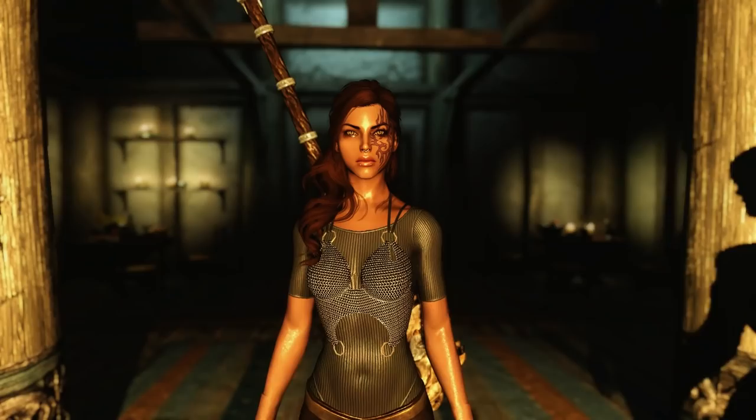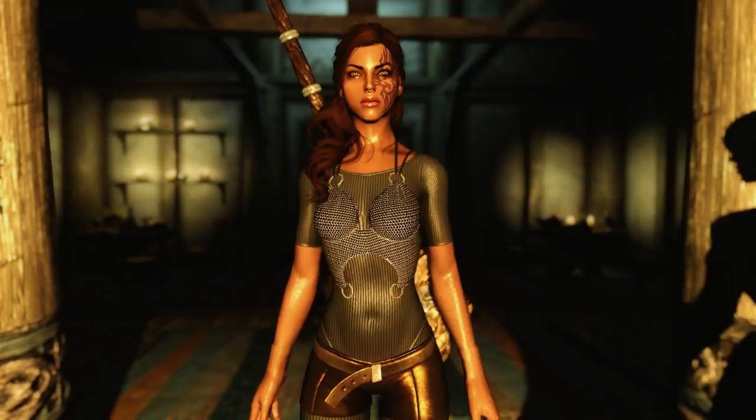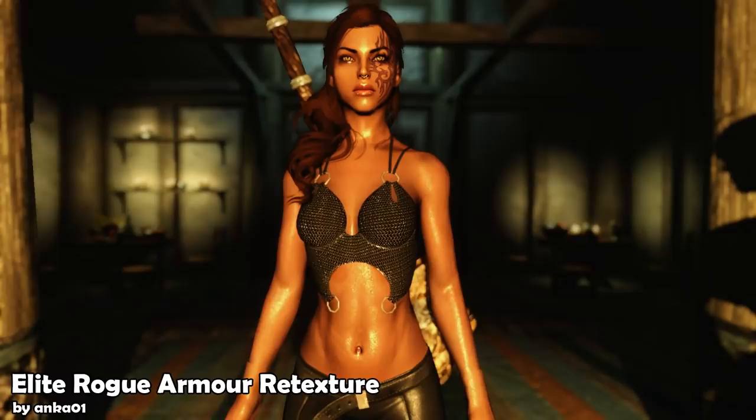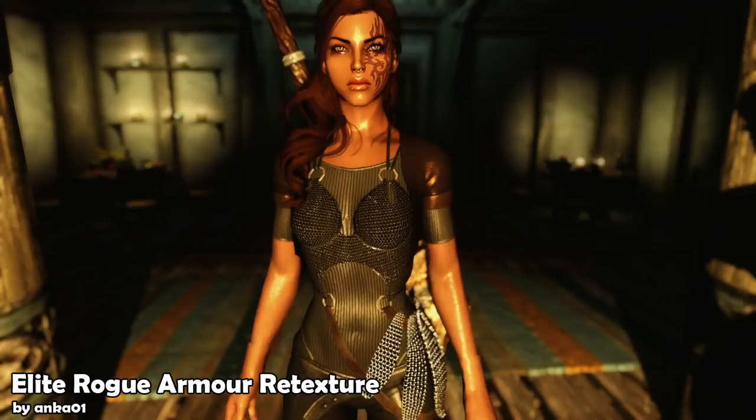Alright, so I actually have two armor mods to show you guys this week. The first one is a retexture of the Elite Rogue Armor by Anka01. My quandary with the original armor mod was that it makes your character look really anorexic — this armor mod uses literally the lowest value on the weight slider. But anyways, that has nothing to do with the retexture. This guy did a really good job, really improving on the original and making everything high resolution.